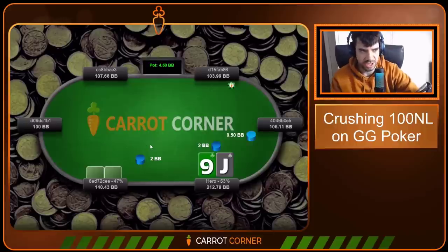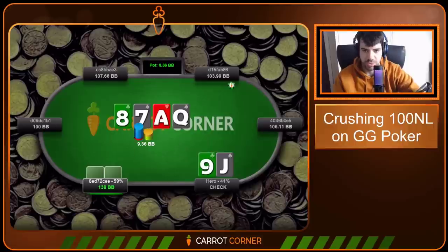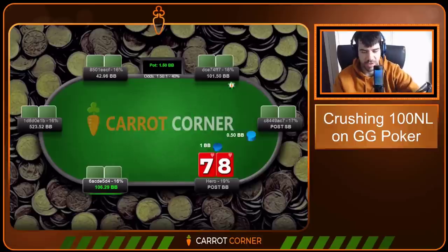Jack-Nine offsuit — I'll always peel this against under-the-gun min open, I just think it's good. Hands gonna play nicely. Gutter on the flop — gonna peel this one. Can't really do anything on the turn. We fold.